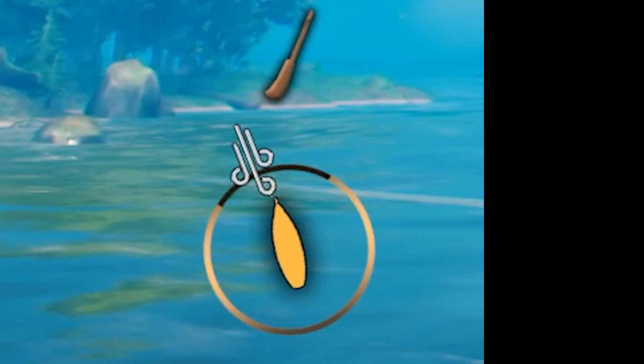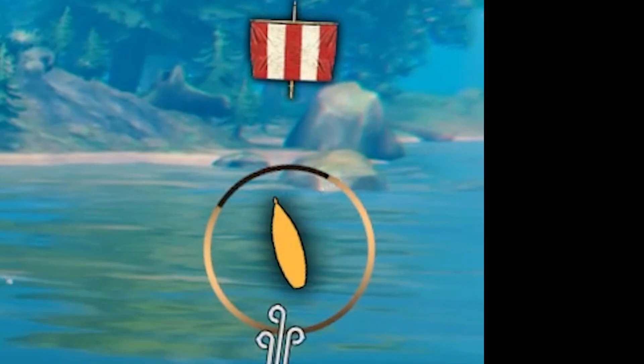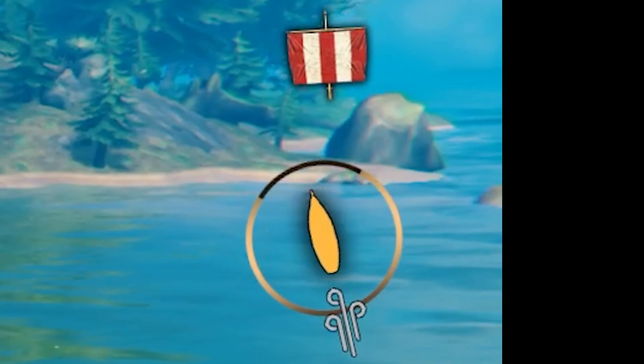The top section shows whether you're paddling, sailing, or stopped. The bottom shows the wind — the direction and whether or not you're able to use the wind. If the icon for the wind is in the black area of the circle, that means you'll have to paddle to move in that direction.